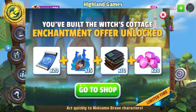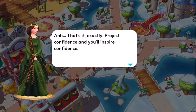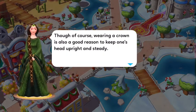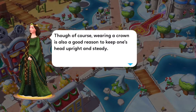She actually was on her side quest, and then we got this bundle, which is the witch's cottage enchantment. Of course, wearing a crown is also a good reason to keep one's head upright and steady.